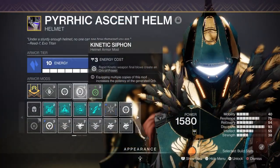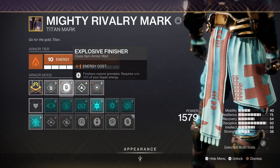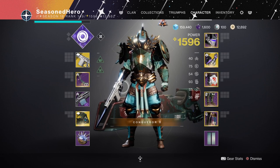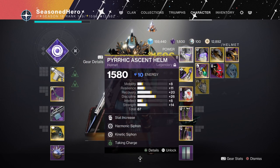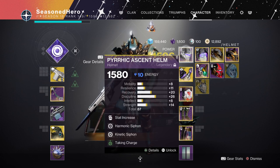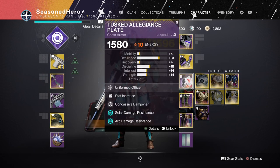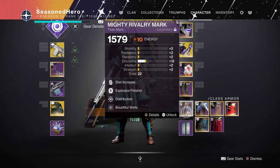Leftover wise we have Kinetic and Harmonic Siphon mods for creating Orbs of Power, Machine Gun Scavenger mod for increased machine gun ammo, and Explosive Finisher mod for getting a full grenade back on finisher for one fifth of your super. Here are the mods coming out into one summary — go ahead and pause the video here. For Head: Discipline, Harmonic Siphon, Kinetic Siphon, and Taking Charge. Arms: Discipline and Melee Wellmaker. Chest: Strength, Thermal Shield Plating, Concussive Dampener, and Font of Wisdom. Legs: Minor Resilience, Machine Gun Scavenger, Invigoration, and Heavy Handed. Mark: Discipline, Explosive Finisher, Distribution, and Bountiful Well.